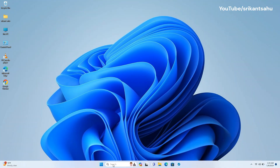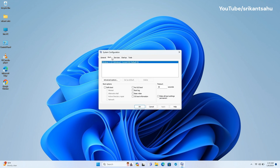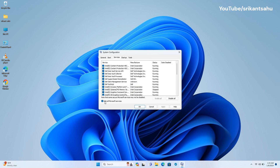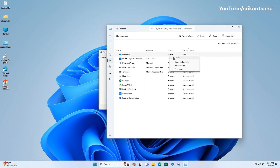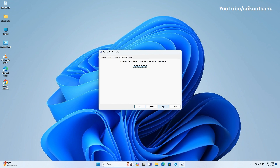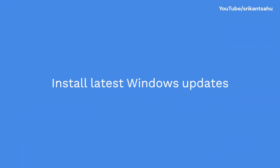A clean boot starts Windows with a minimal set of drivers and startup programs. This helps identify if a third-party application or service is conflicting with your system and causing black screens during gaming. Open System Configuration, go to the Services tab, check Hide all Microsoft services, and click Disable all. Go to the Startup tab and click Open Task Manager, then disable all startup items. Close Task Manager, click Apply and OK on System Configuration, and reboot your PC. Check if the black screen issue is resolved. If yes, re-enable services and startup items one by one to find the culprit.